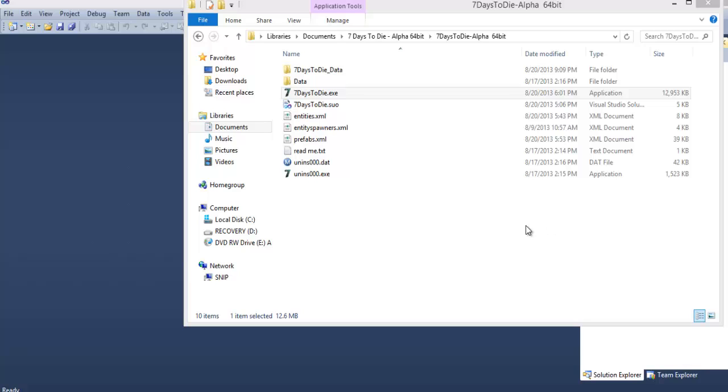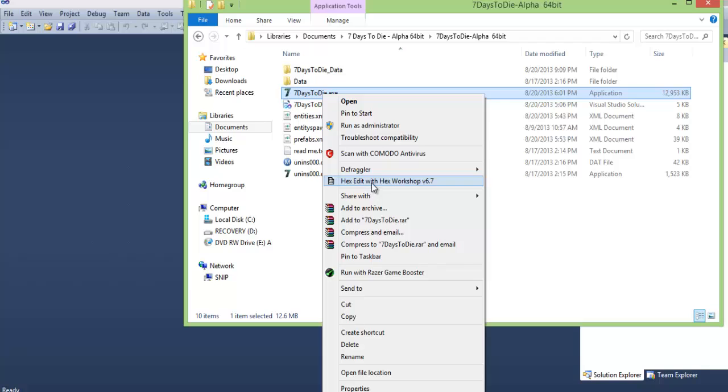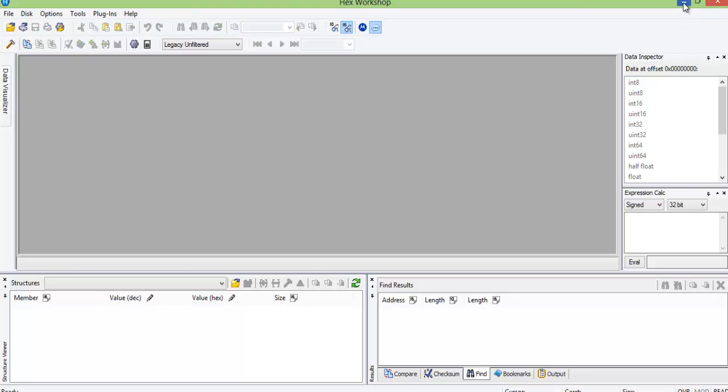What's up everybody, Snippo117 from Muted Productions here bringing you something out of our normal Let's Plays and Tries. I've recently come across this game, Seven Days to Die. If you haven't heard of it, look it up. I love what they're doing with it — it has great potential to be amazing. I support this game, but obviously you clicked this link because you want to see it modded. I figured out a little bit on how to do that. The programs I'll be using are Microsoft Visual Studio 2010 and Hex Edit Workshop.